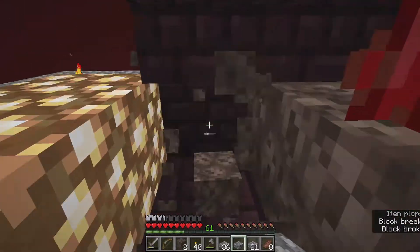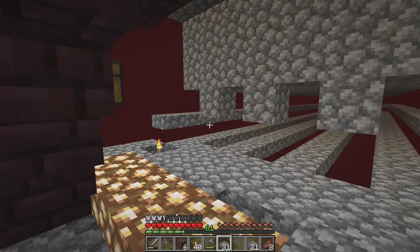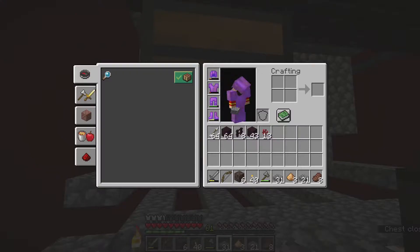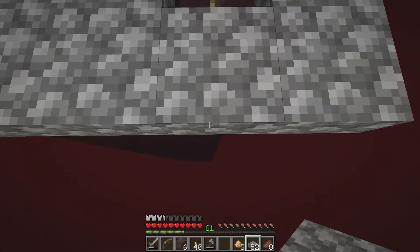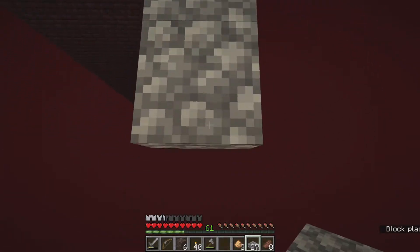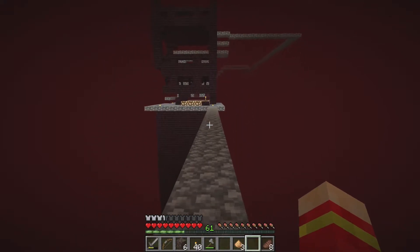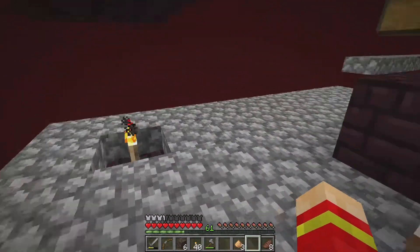Half-slab everything. I'm going to collect the rest of the soul sand and netherrack and half-slab all of that. I recommend making two trips — first trip with some of it and then a second trip with the rest — just in case you die. That way you don't have to worry about losing nether wart, because in this version of Minecraft you won't be able to make potions or get villagers, and it's really going to be very hard to progress if you die with all that on you.